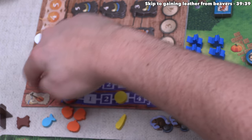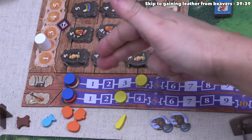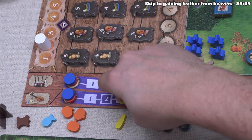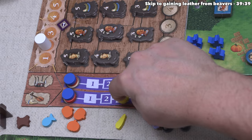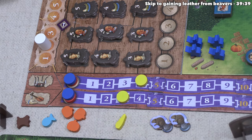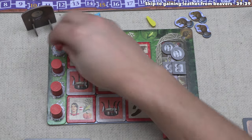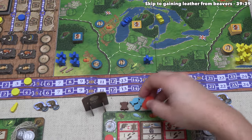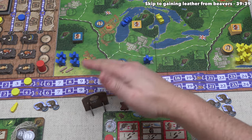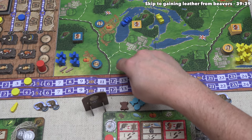Ritual points are paired with economy points in this game. Yellow already had three economy points and now has four ritual points, so they've effectively gained three victory points — scoring only the lower of the paired track. They've locked in those three points and will try to keep both tracks rising together. Yellow is done, so we take our turn and decide to reserve the first player spot for the next round, accepting we'll act later this round for better positioning next round.